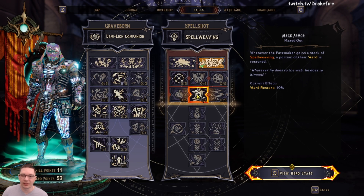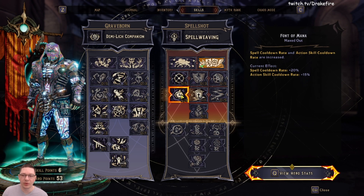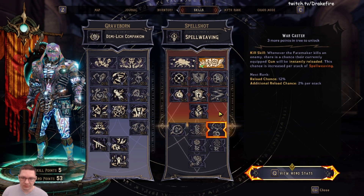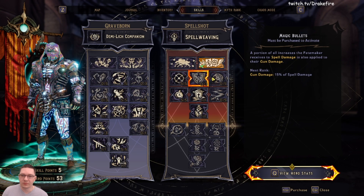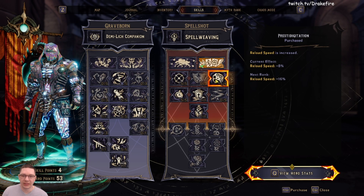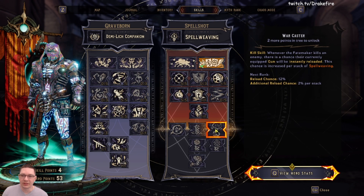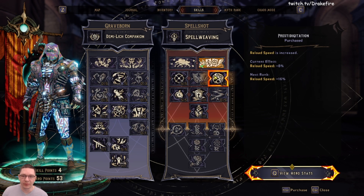Then coming down, we're going to want to take Mage Armor. After Mage Armor, we're going to come over to Font of Mana and put five points into that to give ourselves another 20% spell cooldown rate. Then we're going to come down to Glass Cannon — grab that for a 30% damage increase. We've still got three ability points to spend before unlocking the next tier, so we're going to grab one point into Prestigenation for a little bit of extra reload speed. You could also put that point into Warcaster, which works great with the Morheim's Blessing synergy, but I like the flat reload rate.